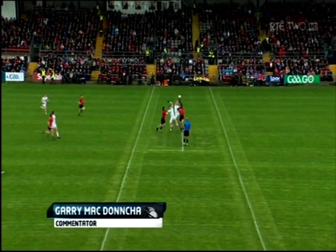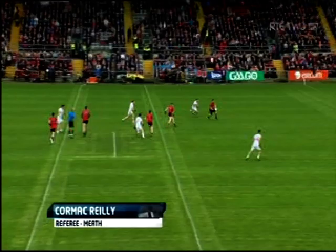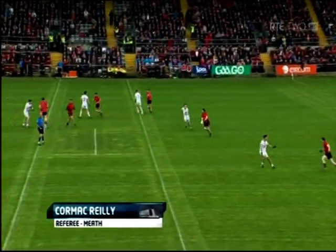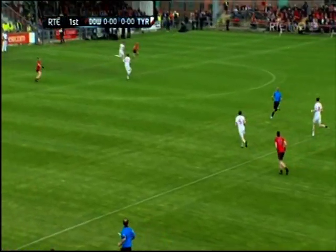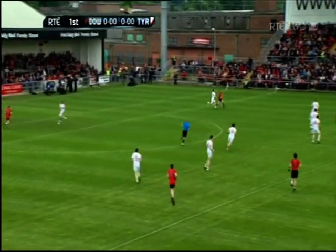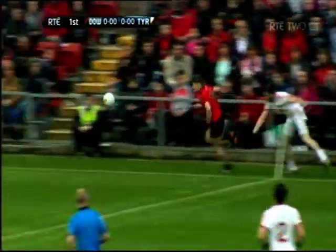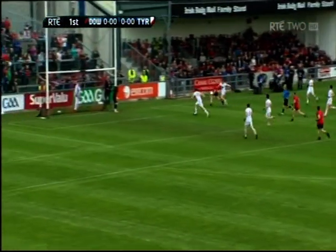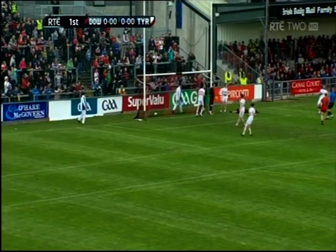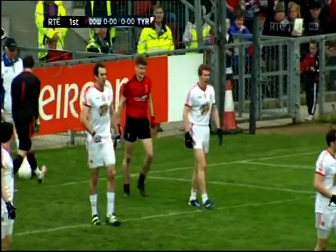Cormac Riley gets this replay underway after a slight delay due to the large crowds coming in. Down hoping to get a good start to the match. Tyrone were lucky to get out of jail last week, as a long ball from Donal O'Hare was put across towards corner-forward Conor Laverty. Picked up now by Conor McGinn - bit of space in front of him, he goes through, tries to hand-pass the ball over the bar but he's been blocked, and Cormac Riley points to the spot. It's a penalty for Down.